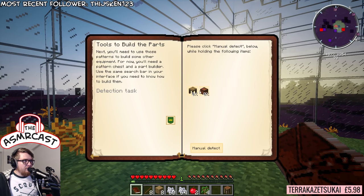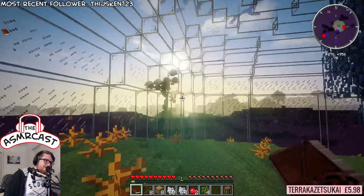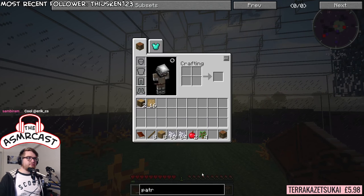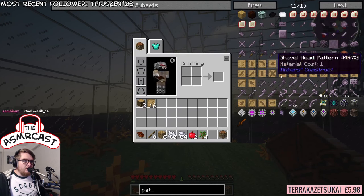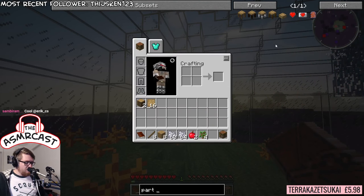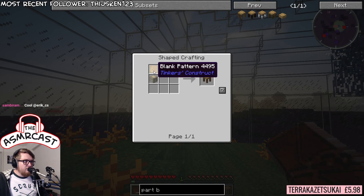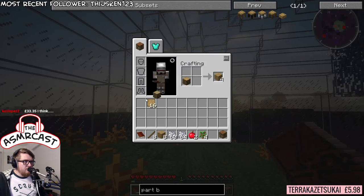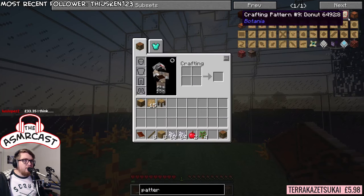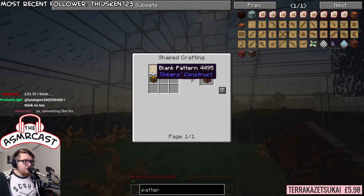Tools to build the parts requires a part builder and a pattern chest. I reckon we can do that ourselves. A part builder is here, which requires a pattern and a log. It's a good thing we have some of those logs saved. And there's a pattern. And a pattern chest, which is this one here - it's a chest with it on top.